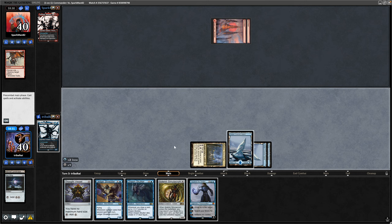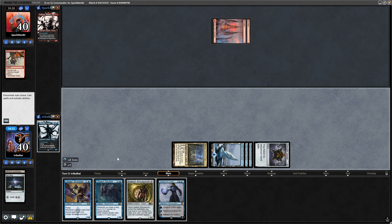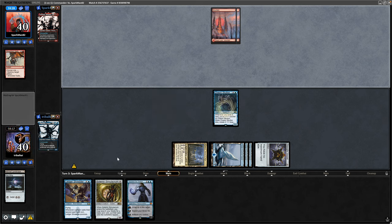Not much point in playing out Archimander when we don't have a means of proliferating, so I'll get down the Thought Vessel. We'll have five mana next turn hopefully so we can start ticking up Tezzeret maybe. Throw out the Chasm Skulker with our three mana, start putting plus counters on that. It's one of our most consistent ways of having counters on a permanent.